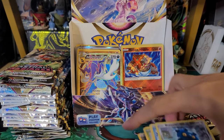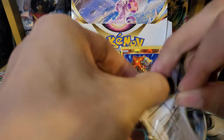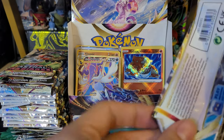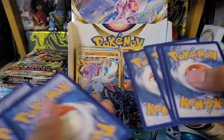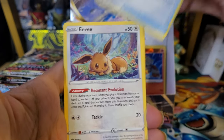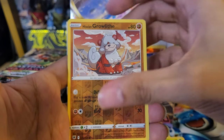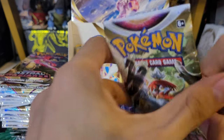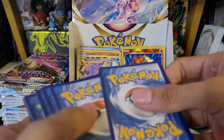One more pack before we're halfway through. Eighteenth pack — code card: Water Energy, Dartrix, Dripbloom, Eevee, Heracross, Mantine, Teddiursa, Voltorb, Groundswit reverse, and a Rapidash non-holo rare. I think they should have had a Shiny Ponyta in this set since they give you a guaranteed shiny Ponyta encounter in the game — that would have been a cool thing to put in the card game as well.